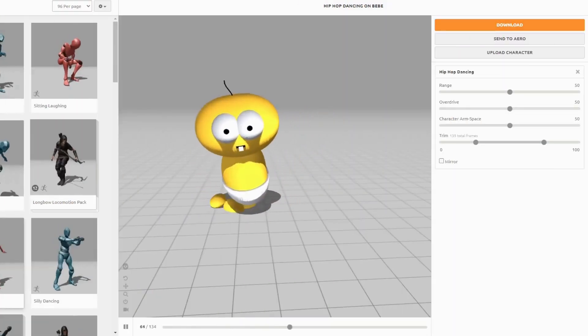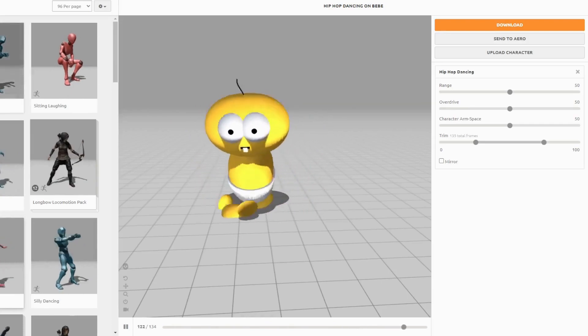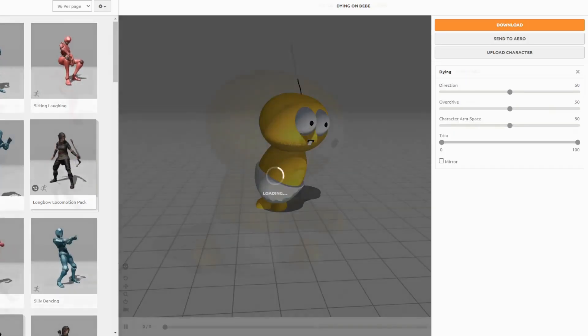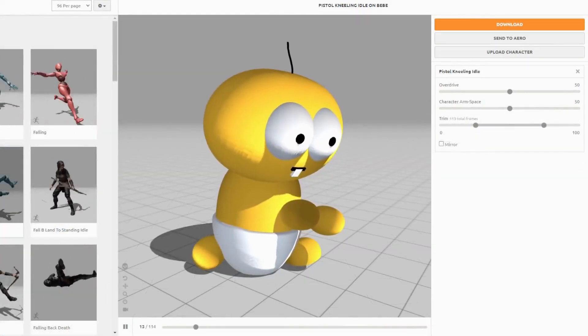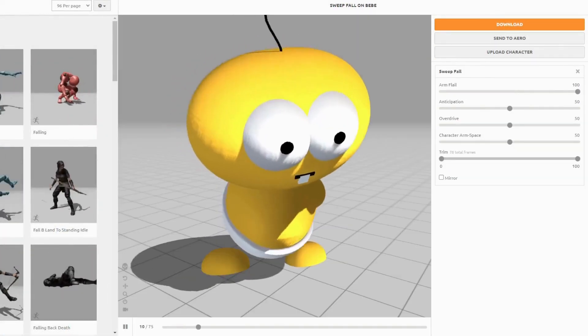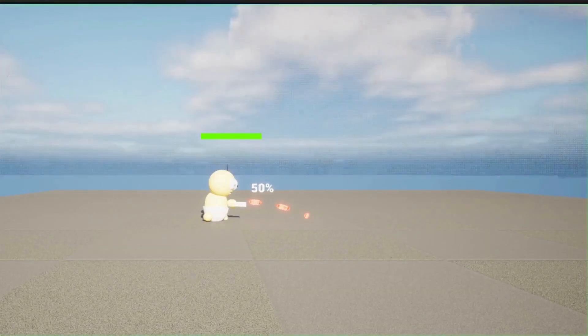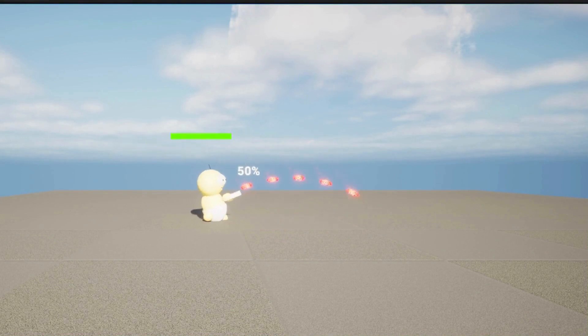After rigging the baby model, I imported the character to Mixamo, where I could browse through hundreds of animations I could potentially use for the project. Of course, I only needed a few animations, such as carrying a weapon and knockback animations. I imported the first baby character, along with all of its animations, into the game.